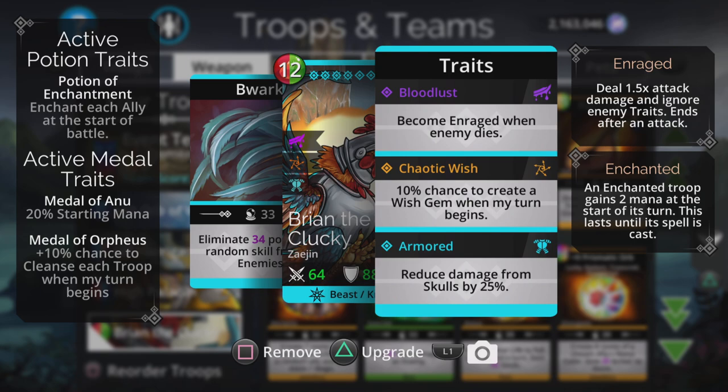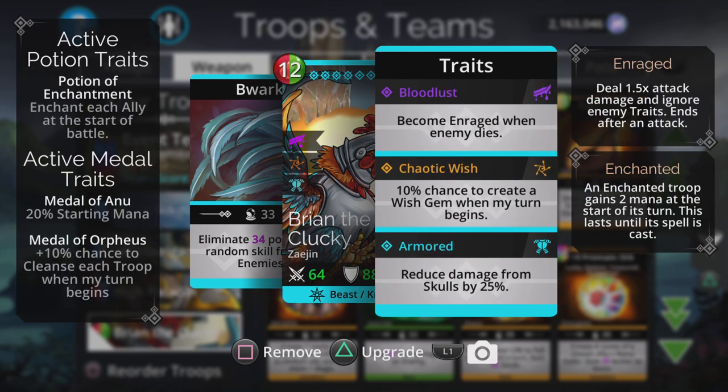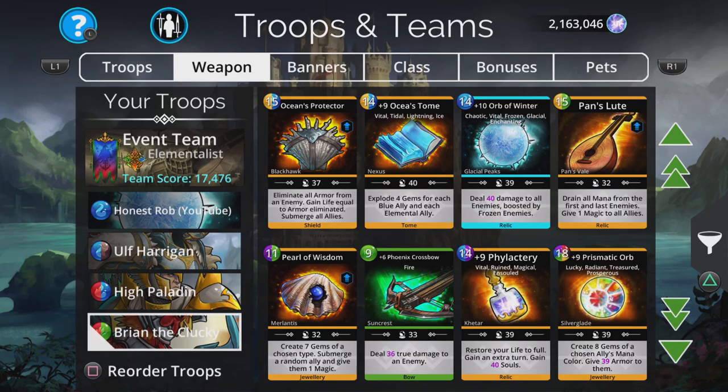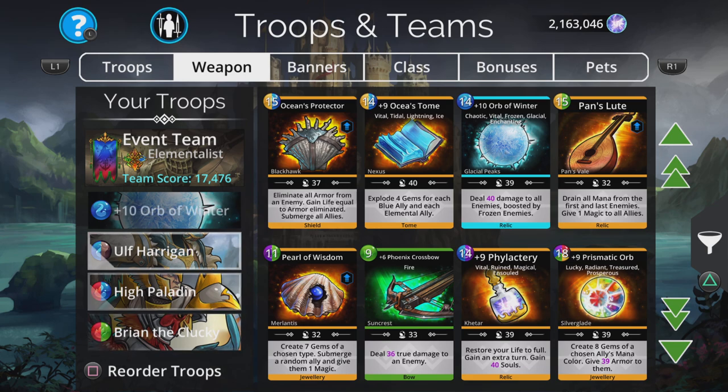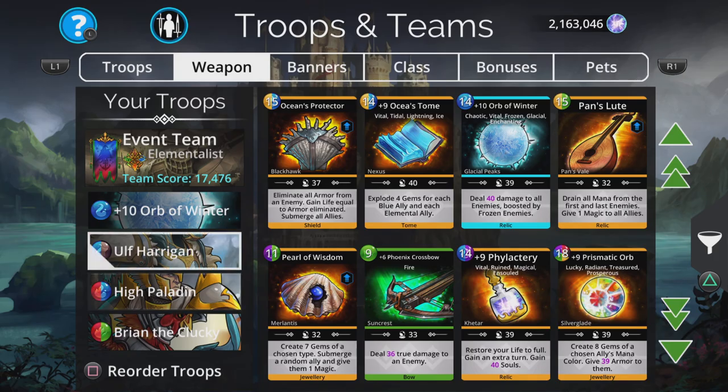Either one ally will get all of their mana, two allies will get all of their mana, three allies will get all of their mana, all allies will get all of their mana, or all allies and all enemies will get all of their mana. Fairly chaotic, as it says — indeed it is. It's there just for fun, just to see if we can do that. One thing I didn't think of is: do we have anybody that explodes gems, because we're going to need them.